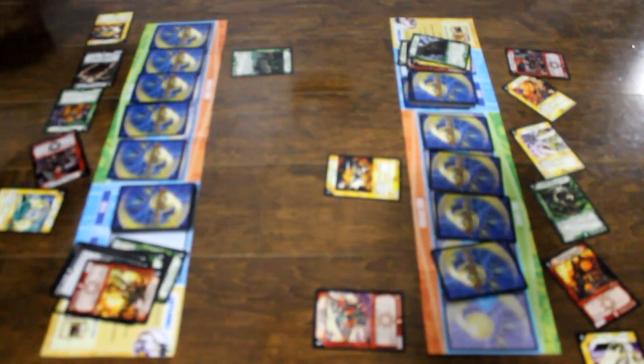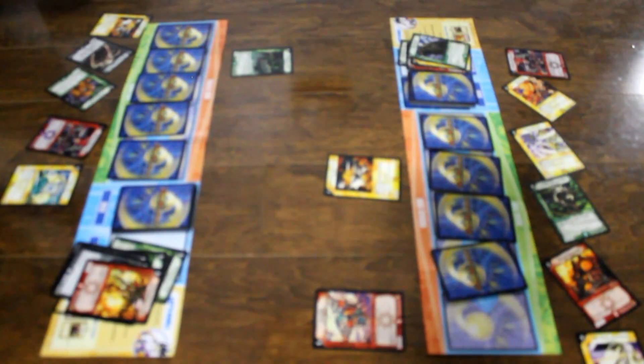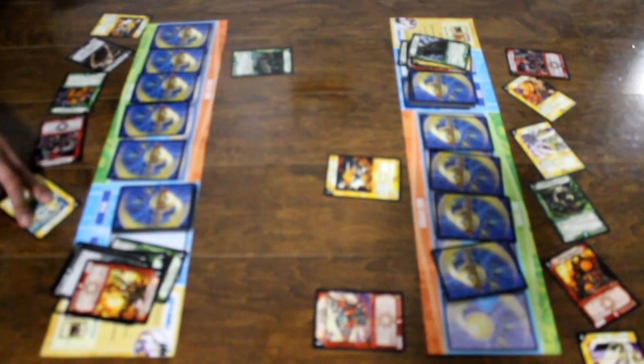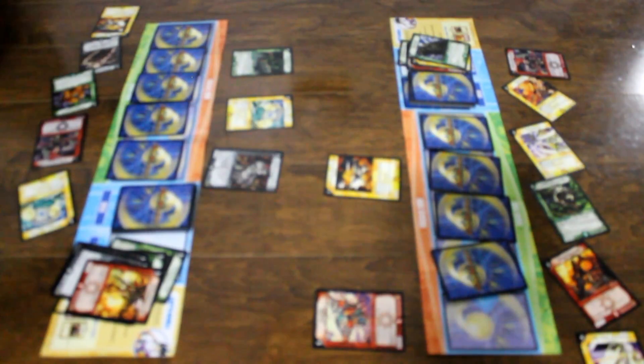I believe it's my move. I charge mana and I draw a card. I pay three of my mana — I don't charge mana. I summon Sentinel J3. I pay two of my mana to summon Wandering Brain Eater. I don't choose to attack.